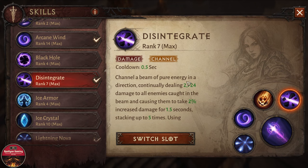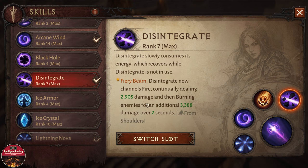The fourth skill is Disintegrate — our highest damage skill and the one we need to burn everything down. It has a modification: Disintegrate now channels fire, continually dealing 2,900 damage and burning enemies for an additional 3,388 damage over two seconds. It deals a ton of damage and burns enemies down fast, as you saw in the rift — just using the laser and everything was dying.